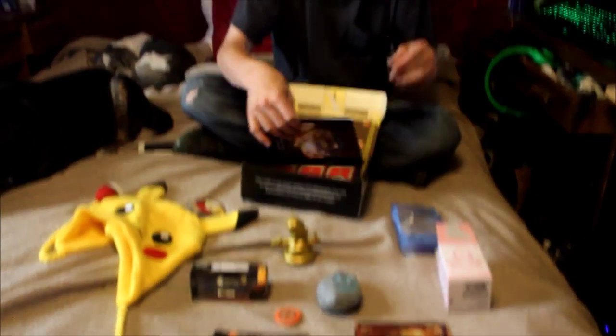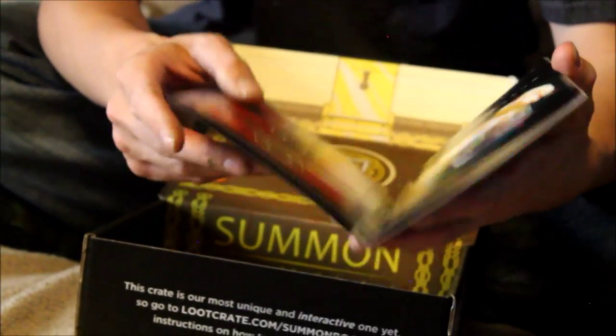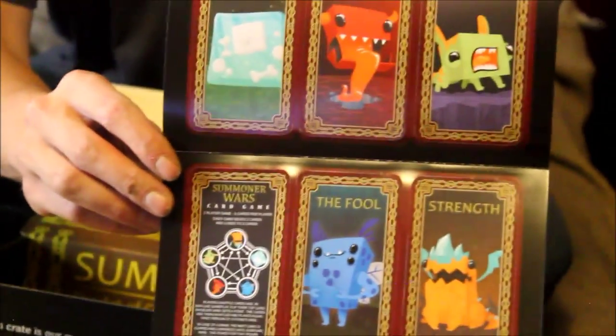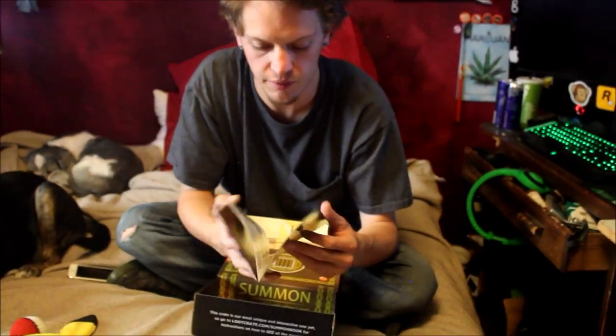And as always with every loot crate box you get the pamphlet that comes with the little magazine - shows you the mega crate. And something different on the back: you get your own little fortune telling cards. Have fun with your friends doing that, telling each other's future - or ruining their future when you feel like it.